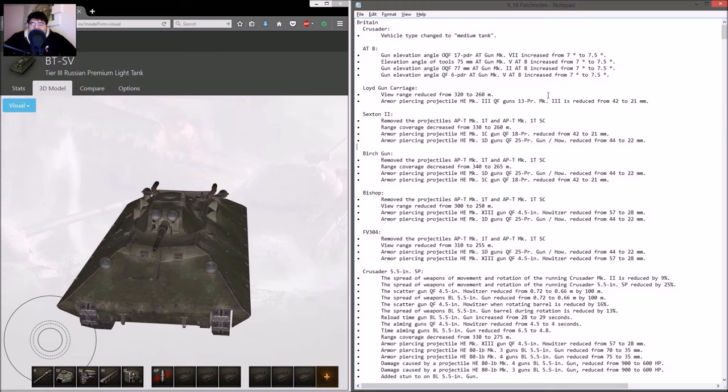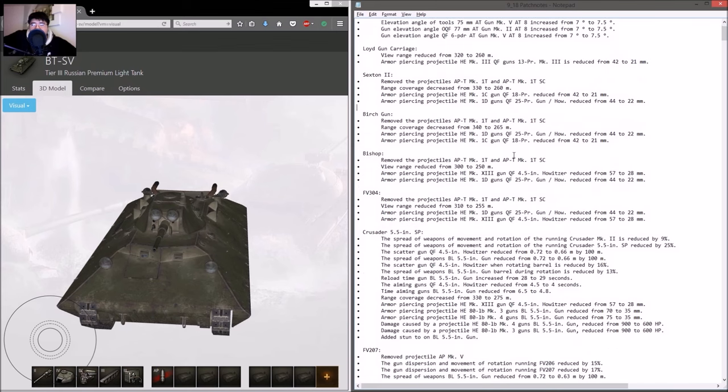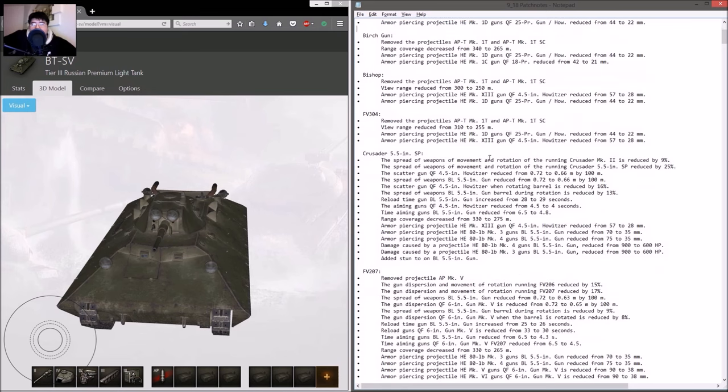For the British artilleries, high explosive rounds got nerfed by around 50%. View range got nerfed from around 300 to around 260, so the average is about 265 across the board from tier 2 to tier 10 — artilleries now have the same view range as tier 3 vehicles. They'll be spotted but they're blind. View range nerfed, penetration for high explosive nerfed, AP shells removed.